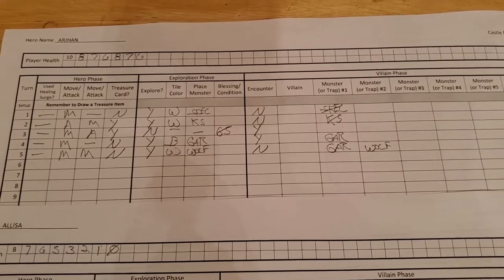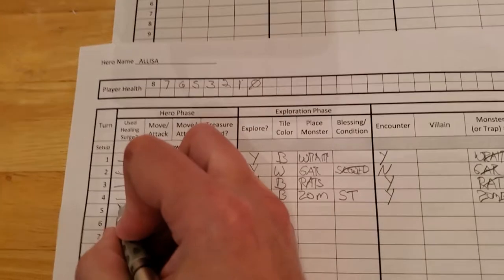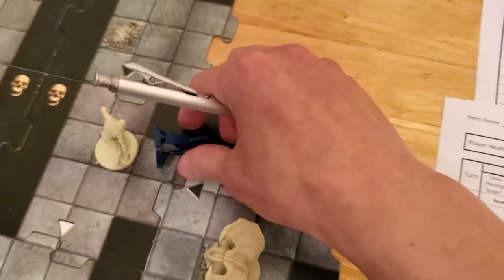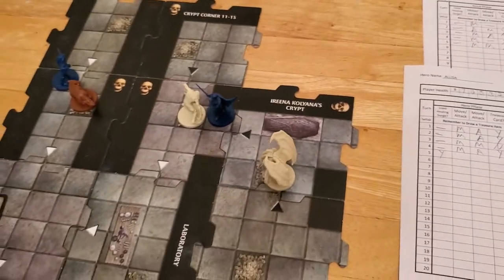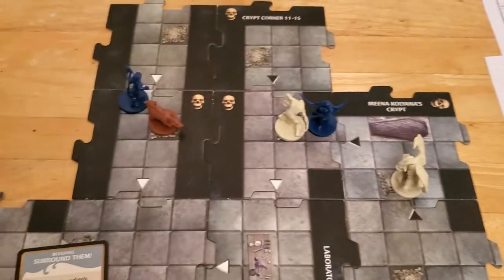Okay, so that's the end of Arjun's turn. Now we begin Alyssa's turn. She will need to use a healing surge to come back to life, so she's going to do that and spring up into action. Let's consider what options we have for her, because now we have a wolf down.